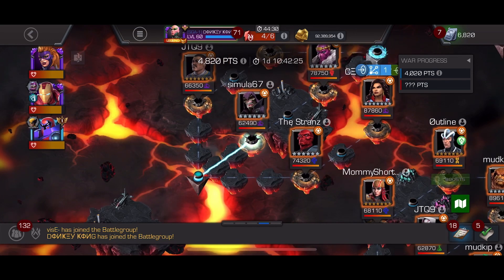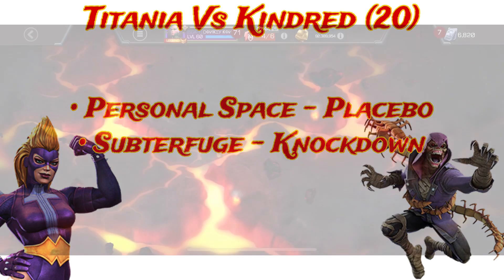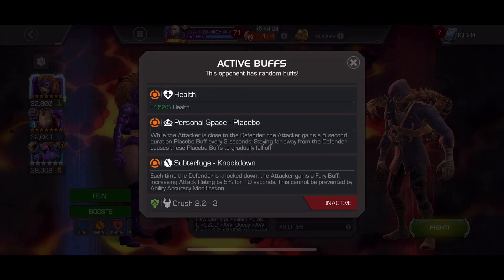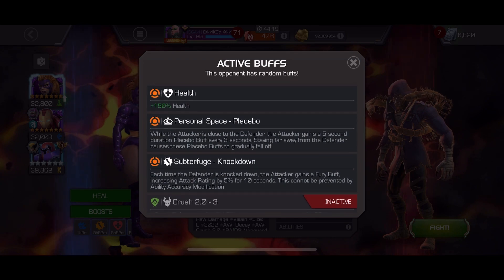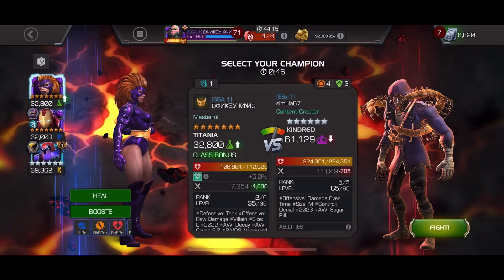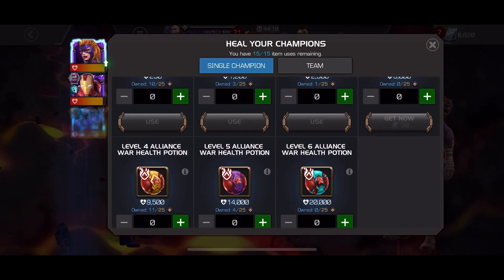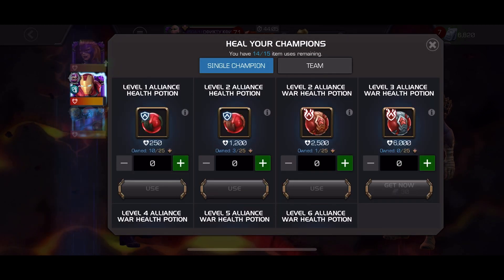Instead, we're going to move right into Titiana versus Kindred on Node 20, Personal Space, Placebos, and Subterfuge Knockdown. Sorry I didn't have the Man-Thing fight — it was pretty bland, not a lot going on. So this is the one where with the knockdown, I'm gaining the Fury. Sorry I got my notes crisscrossed earlier. We've got Placebo going on here, but the big thing is I can't gain buffs, so there are no buffs here for Titiana. This is a pretty straightforward fight.